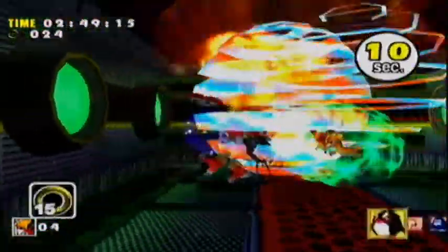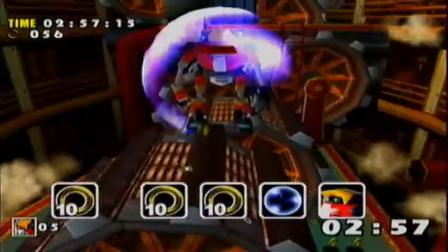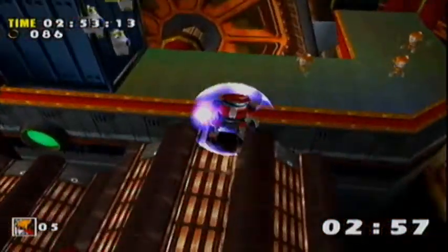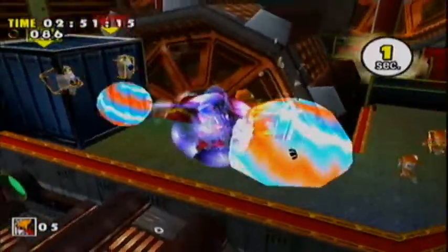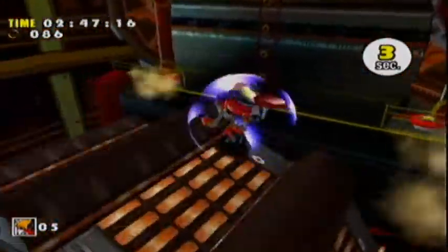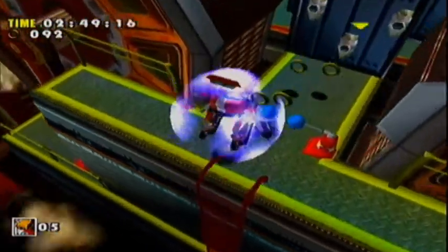So yeah, you get a neat little seizure-inducing Laser Blast effect. Item, item, item, item, item. Could we have gotten more items there, seriously? With the Laser Blast you get a crazy seizure-inducing effect, and it's awesome. Gamma is also the slowest ladder climber in the game.